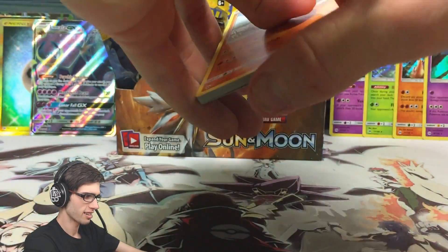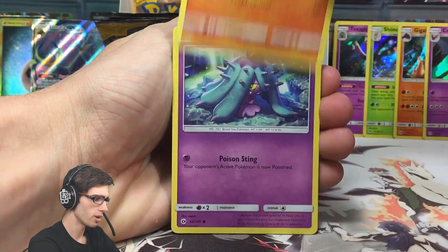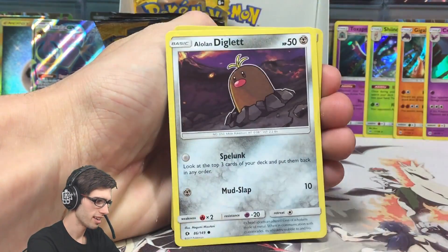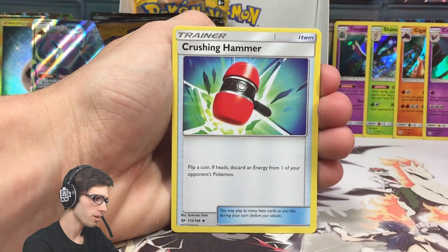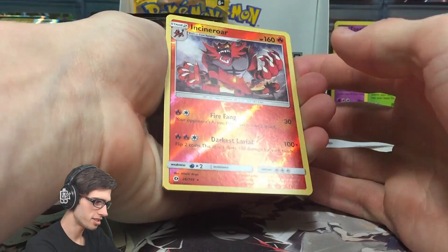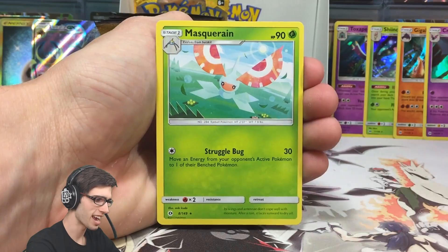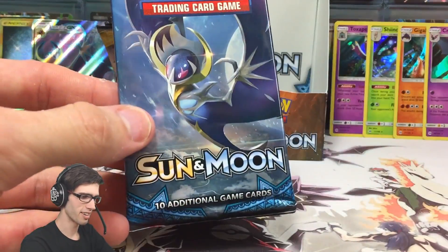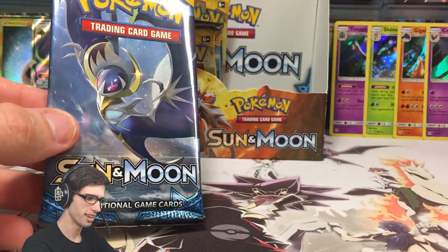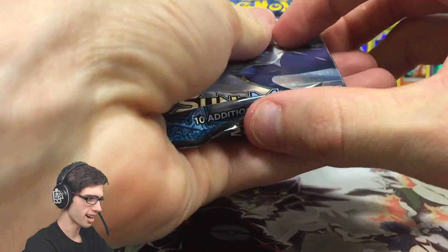So we have a Sandygast, Eevee, Crabrawler, a Mareanie, Diglett, Fire Energy, Dragonair, Poliwhirl, Crushing Hammer, an Incineroar which is a Reverse Holo Rare, and a Masquerain Regular Rare - nothing too fancy. That Masquerain is going to haunt me from this set, I have a feeling. We're going to get trolled by Masquerain.